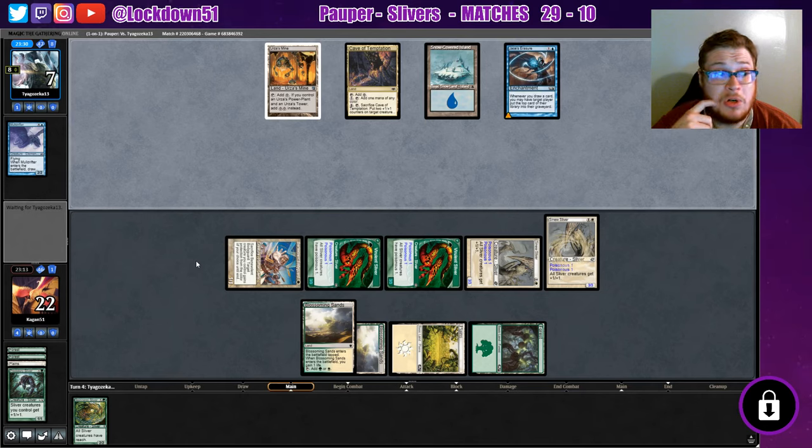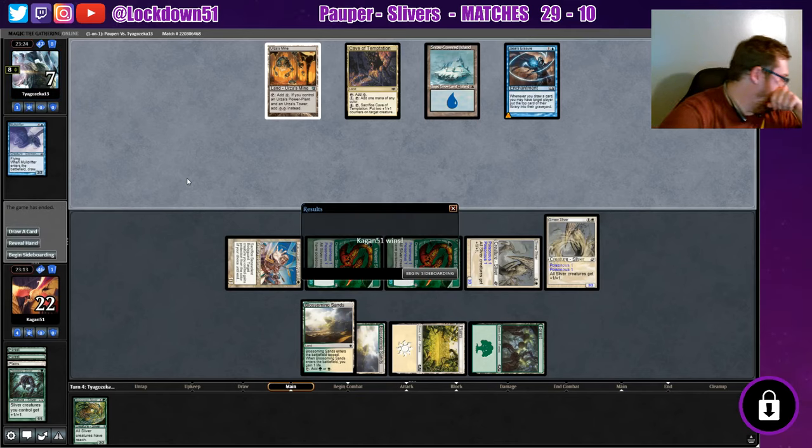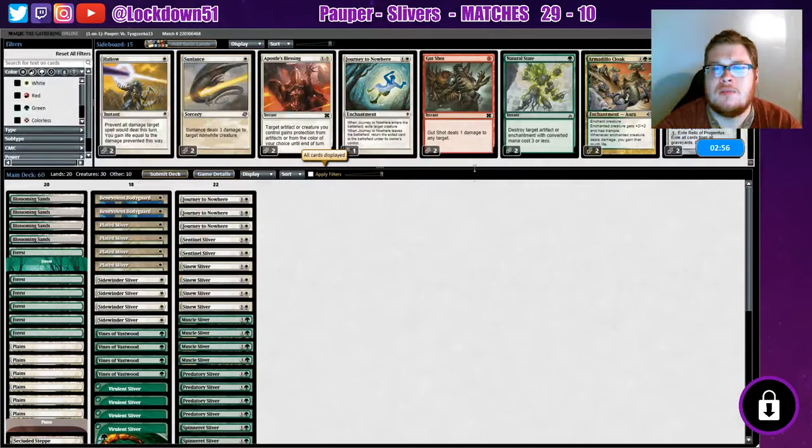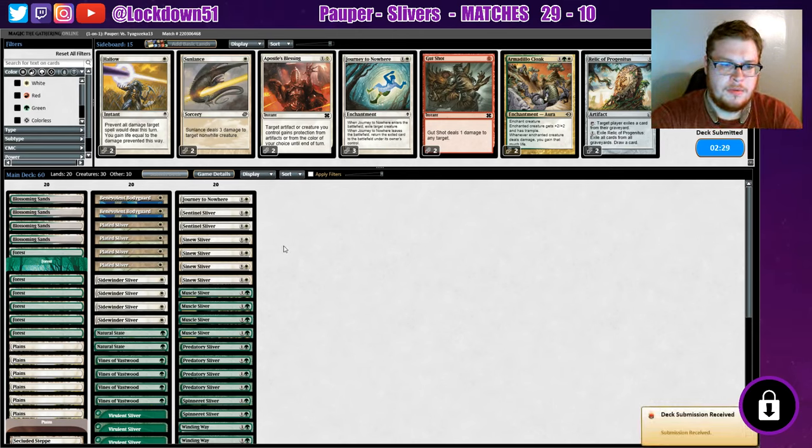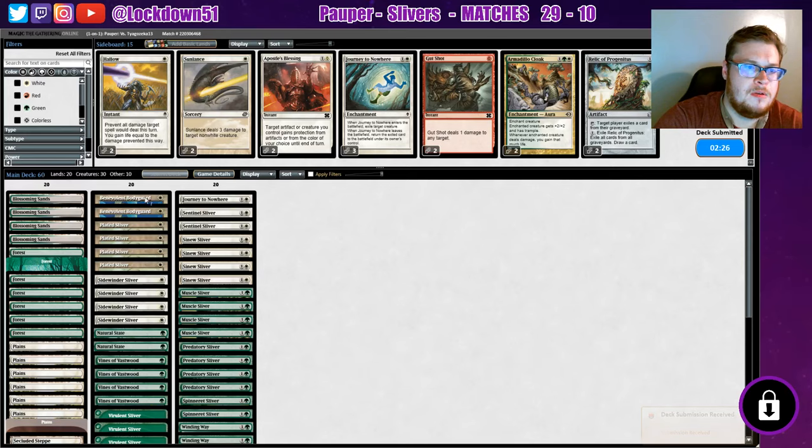I'm just glad we're not up against rainbow Tron — that's all I gotta say. All right, game two. Let's get some artifact hate in. I don't think Journey's gonna be as important in this matchup, so we can take that out. Maybe we'll keep one in just in case. We'll destroy their enchantment if they go for that mill card again with Natural State, or just any of their lands. Should be fine.